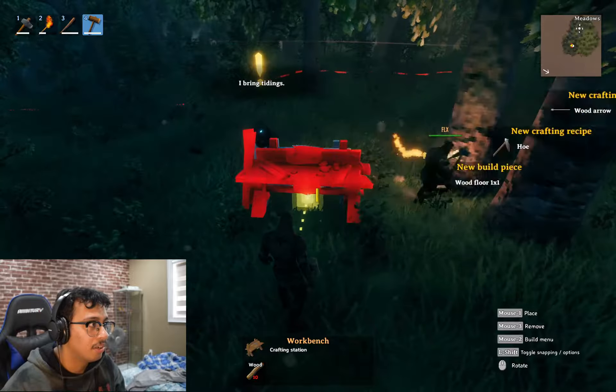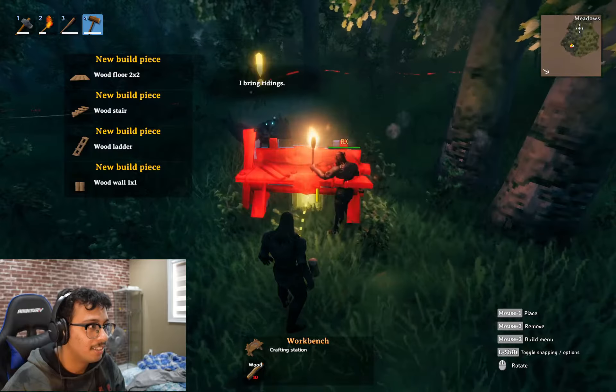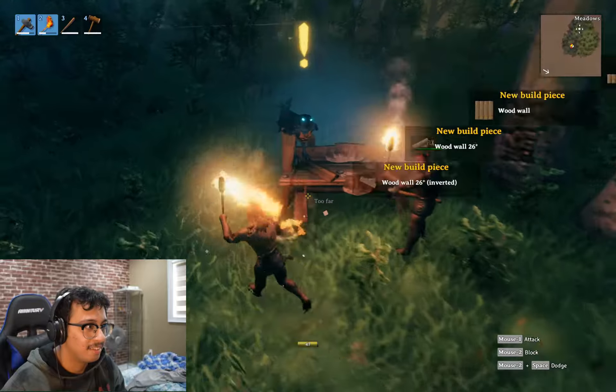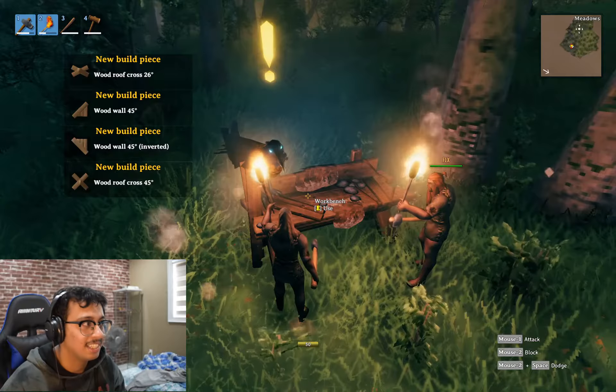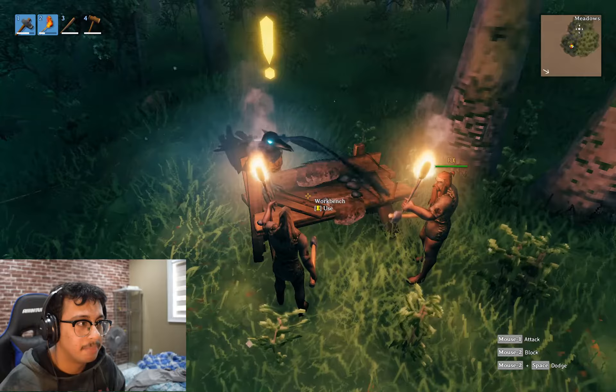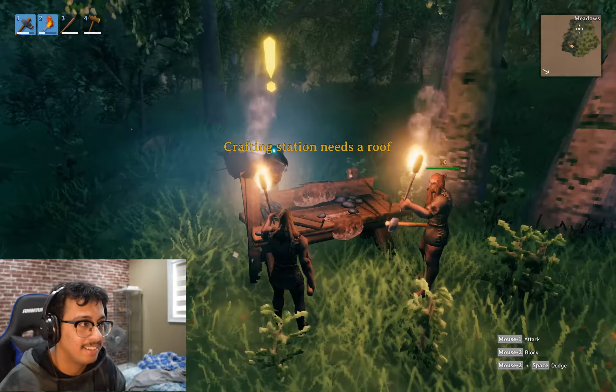Okay, so do you have — you unlocked a whole bunch of stuff as well? Yes, yes, yes. Yeah, those are all our house pieces we're unlocking, and we also unlock a whole bunch of weapons and stuff. If you go in the workbench it won't let you because it says it needs a roof.